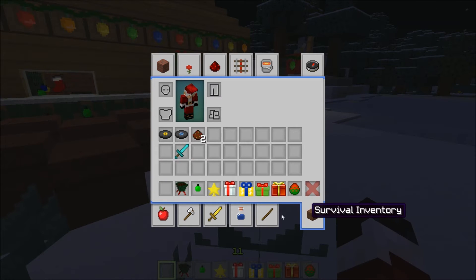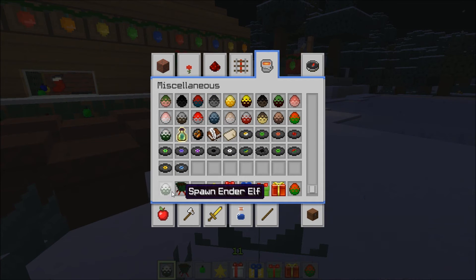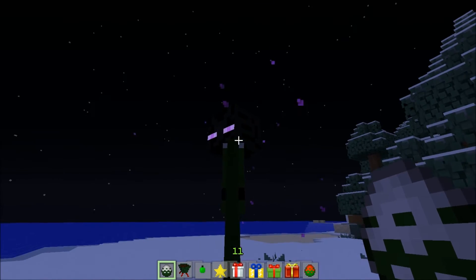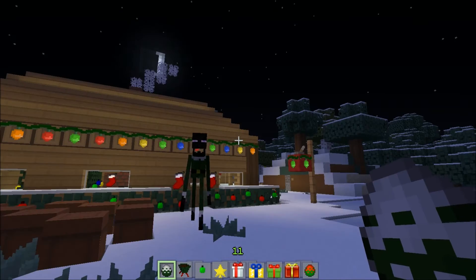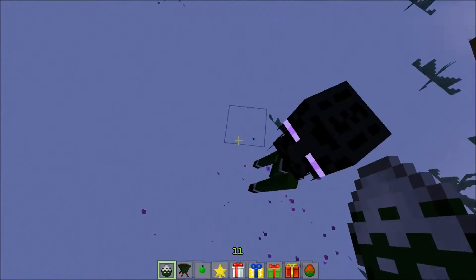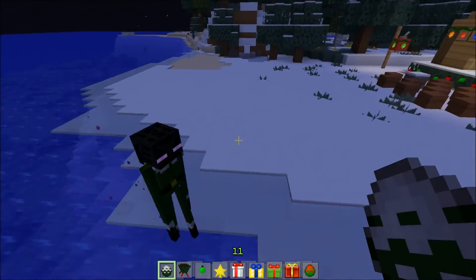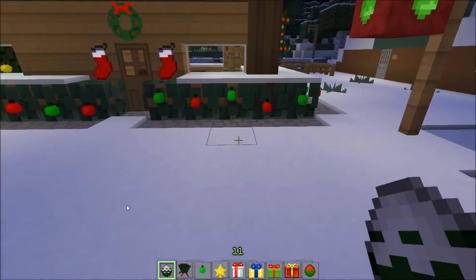Next up is a mob that does not spawn on peaceful, which can be a good and bad thing — that's the Ender Elf! Look at him! I can look right at his face. Now of course he will kill me. Ender Elf, I'm sorry! Please don't send me coal! Let's watch him die. Ender Elf, you so cray cray!